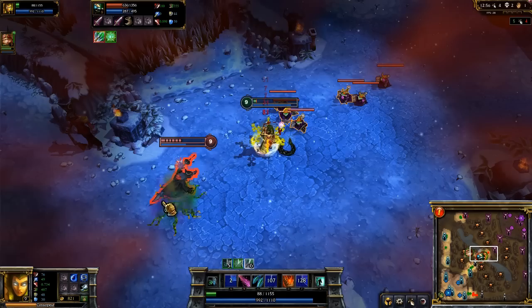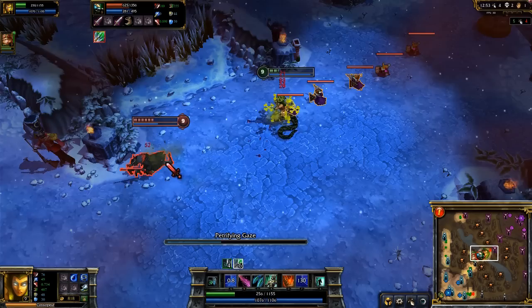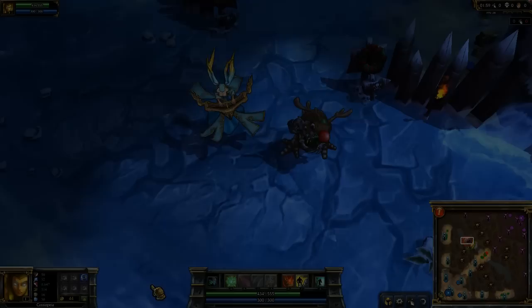When fighting against Cassiopeia, note that she is extremely reliant on her full combo, as well as her ultimate in scary situations. If you can dodge Noxious Blast or get out of range for Petrifying Gaze, you have a great chance of winning the fight.